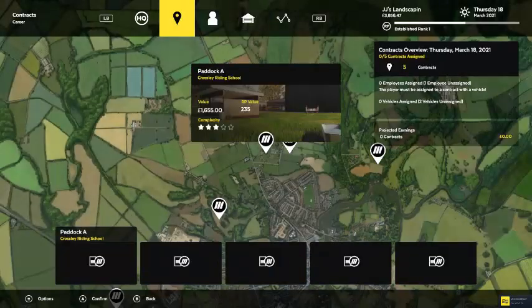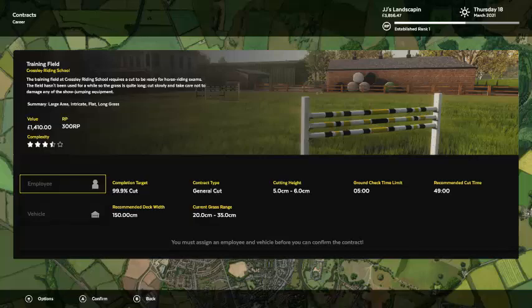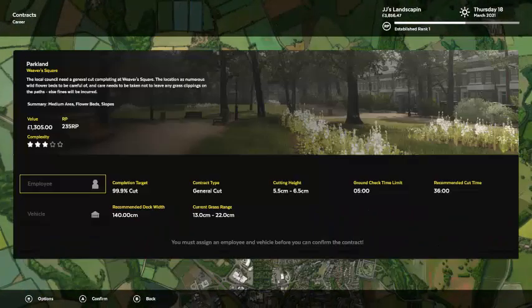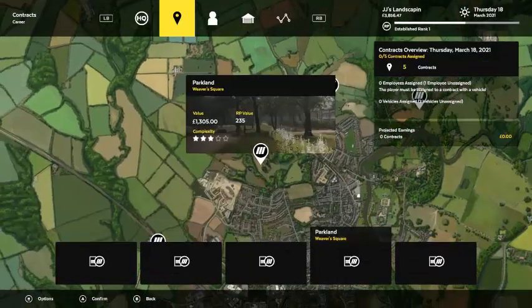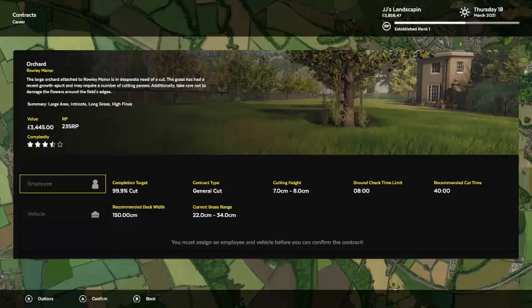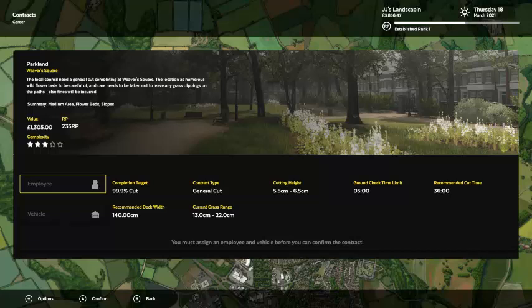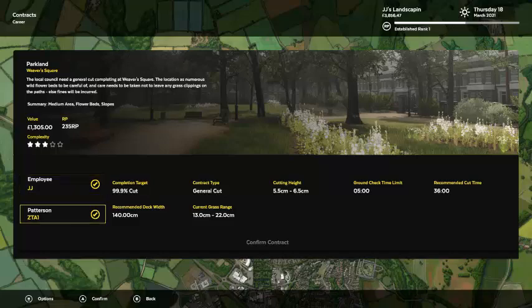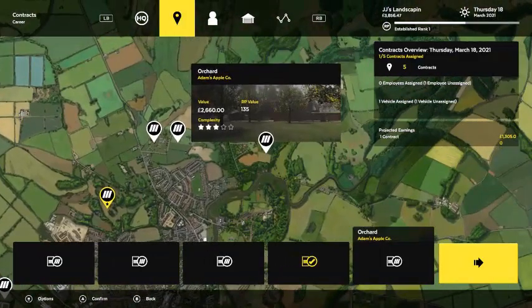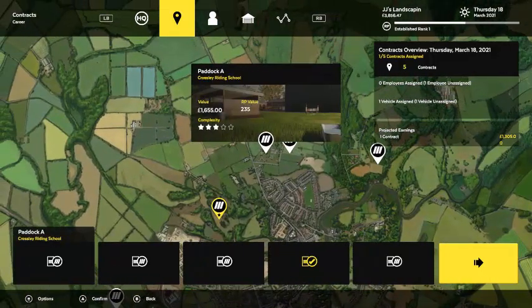Let's look at our jobs. Deck width 150, 150, 140, 150 — wow. The shortest job here is 36 minutes and this one also has the shortest deck. I think I'm going to do that with this one. I didn't even look at the price — 13, 26, 34, holy smokes, 14 and 16.